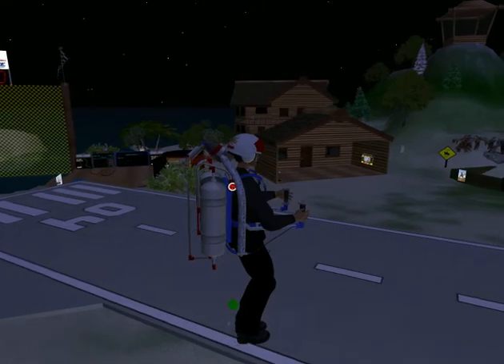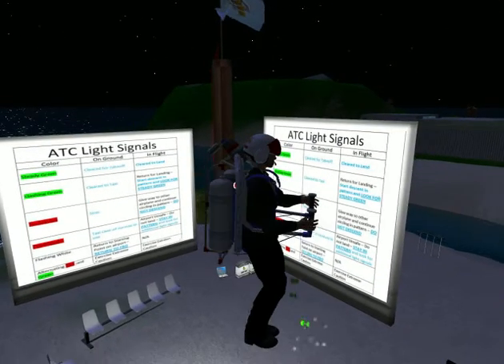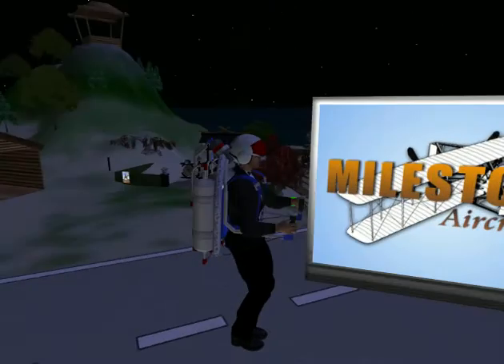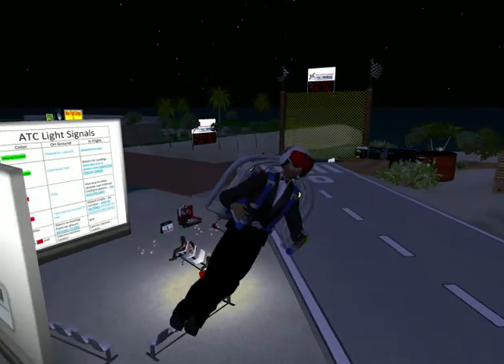At 10% power it'll move around and rotate. You'll see me kind of rotate around. And then at 20%, it'll start the banking feature — so it'll bank.